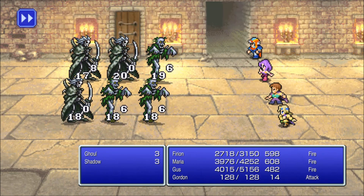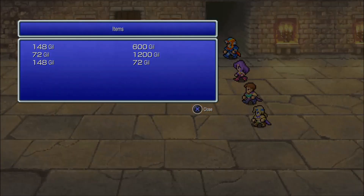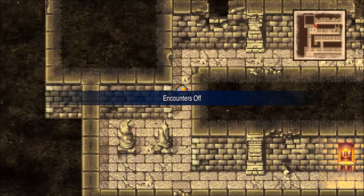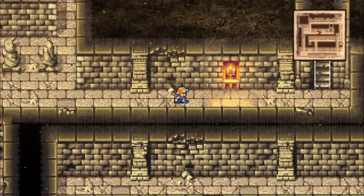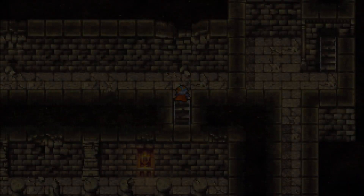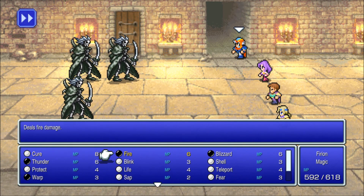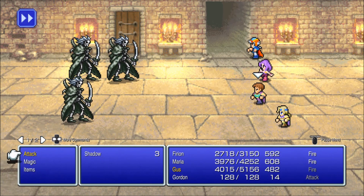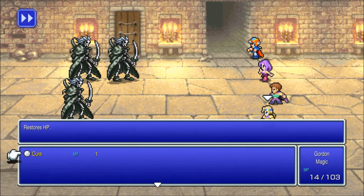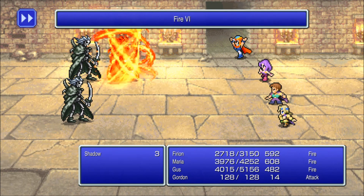Good news is at least all the zombie enemies will take fire damage — that's the best news out of all of this. The encounter rate is high in this area — this might be a great place to grind for the end game, but the encounter level is ridiculously high.